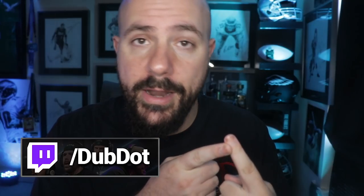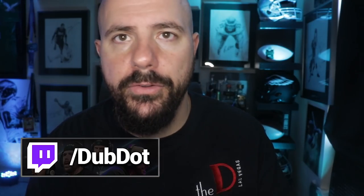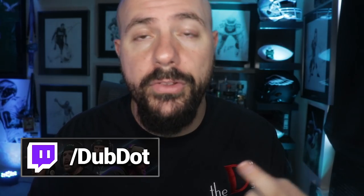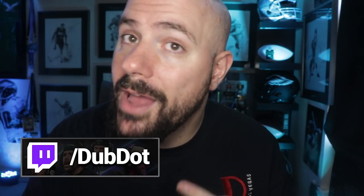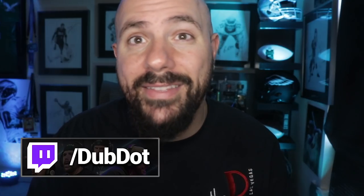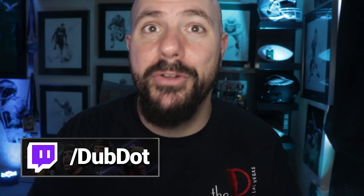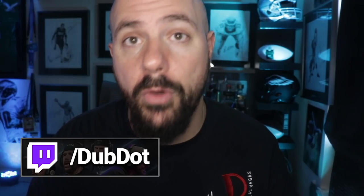Number one: this Isaiah Simmons card. Now I know he's probably expensive and the set is a lot, so if you can't get him I understand, I'll give you some more options. Also, you gotta get this Terrell Edmonds — the Steelers team builder. He's an awesome safety, fast, he can hit. Grant Delpit from the Browns team builder — he is a 6'3" safety that's also fast and can run.